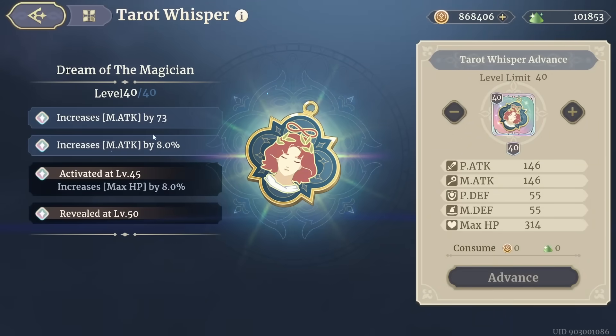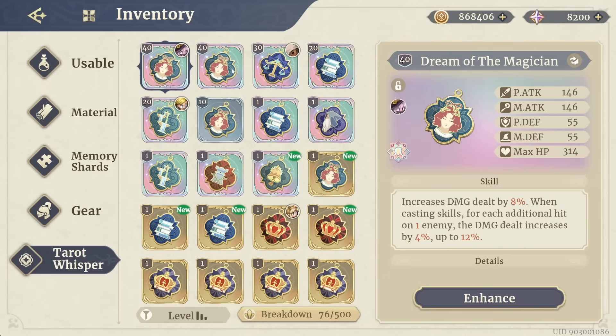If I click this enhance button over here on the left, you'll see at the first breakpoint I got magic attack up 73 — okay, that's cool. The second one, I got magic attack percent 8%. The third one at level 45, I will get max HP up 8%. Now let's go back. I happen to have another Dream of the Magician legendary. If I click back and forth, you will see the stats do not change. So there's no RNG in the stats on this thing, and the skill doesn't change either.